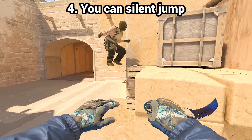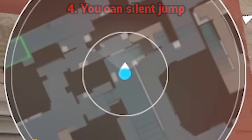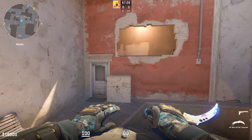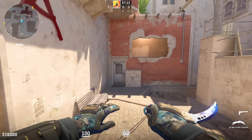Myth number 4: you can silent jump. No you can't, as even our new radar circle shows that every jump makes noise. Obviously if one walks and jumps they can be quiet and hard to hear, especially if there's action around you. But technically, whoever talks about silent jumping is lying to you.